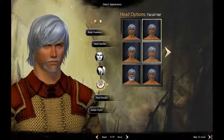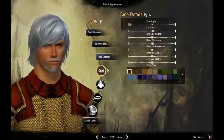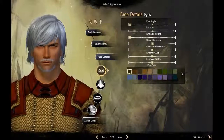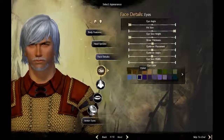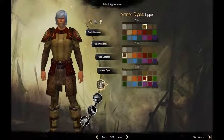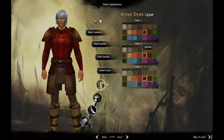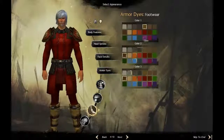Facial hair — kind of self-explanatory. Face details — you can mess around with this. You can adjust your eye shape. If you want more slanted eyes, you can do that. Eye color, nose, mouth, chin — just look through all of that. Then you've got your armor dye colors. It doesn't really matter which color combination you pick in there because you can always change it for free in the game itself.